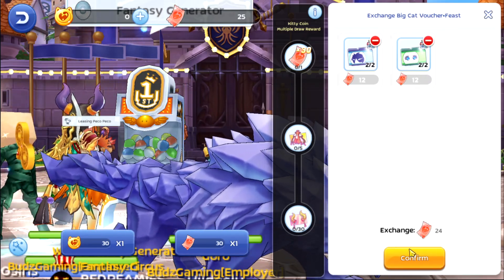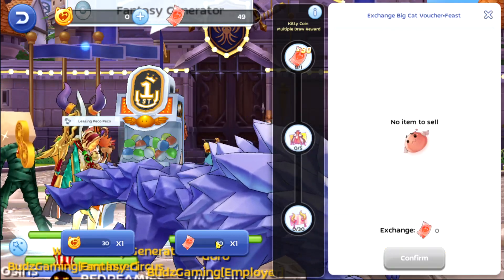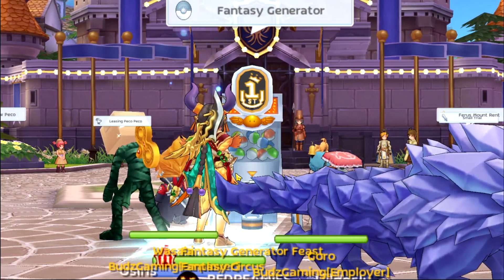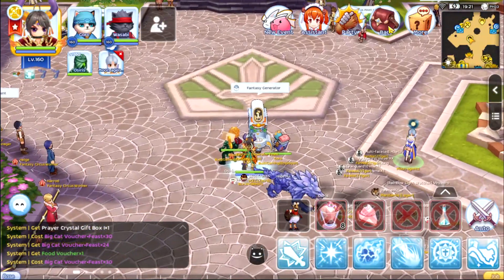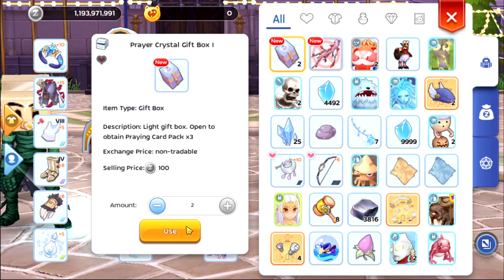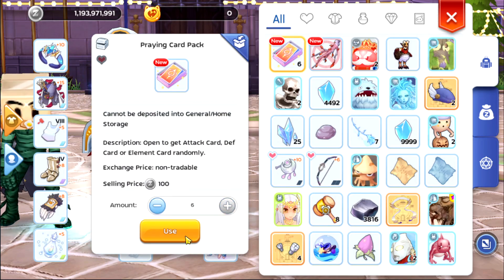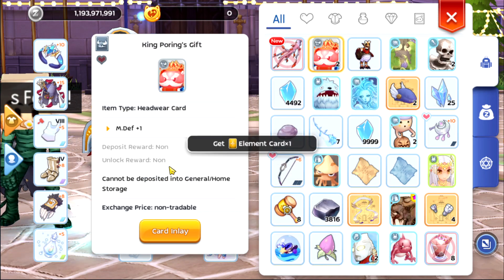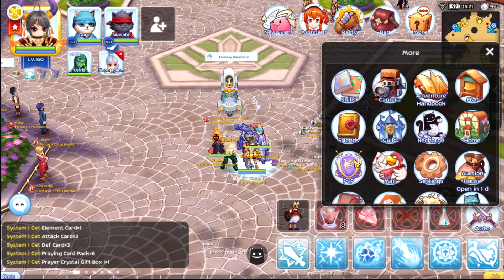And then for the last time - what did we get? Rare Crystal Gift Box! Goodness gracious. So we got a Praying Card Pack, six pieces, and then King Puring and Magic Branch. Let's open this Magic Branch.